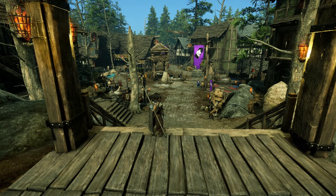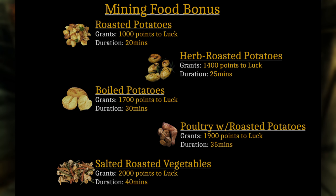Now let's go over some temporary benefits to boost luck while mining, and the best option is probably food. The main ingredient for foods that boost mining luck is potato-based dishes. Roasted Potatoes grant 1,000 luck and last 20 minutes. Herb Roasted Potatoes give 1,400 points and last 25 minutes. Boiled Potatoes come in at 1,700 points lasting 30 minutes. Poultry with Roasted Potatoes gives 1,900 points lasting 35 minutes. And Salted Roasted Vegetables grants 2,000 points lasting 40 minutes. The higher-end ones do take more ingredients to make, but they last longer and give more luck.